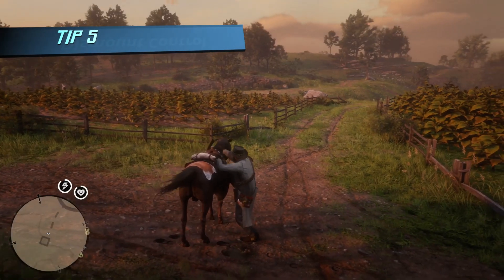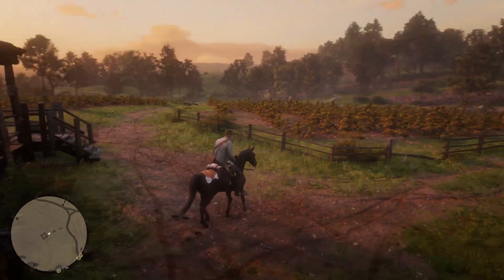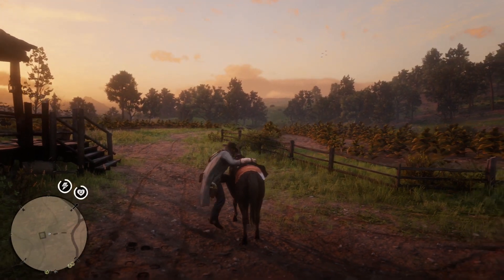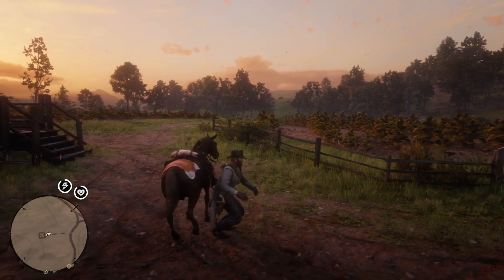Tip number five: You can dismount to any side you want. Just tilt the stick to the left or right to dismount to the side you want. I wish I knew that sooner because I hate dismounting and running around my horse when I need to go to the store.